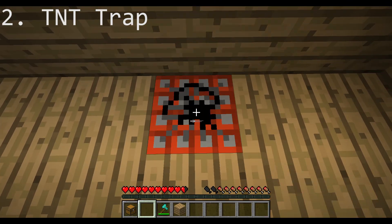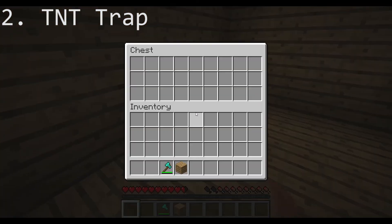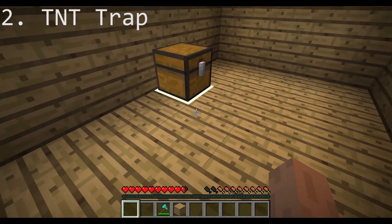The next way to troll your friend is to place a TNT block under a trapped chest. Be careful not to open the chest though, as opening it will cause the TNT to explode.